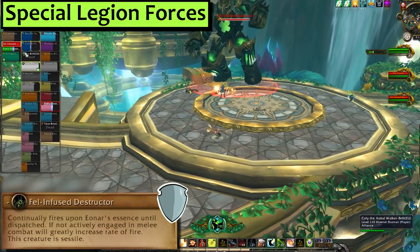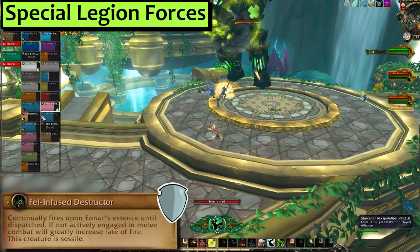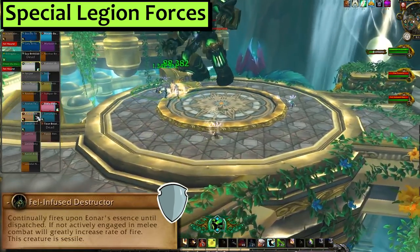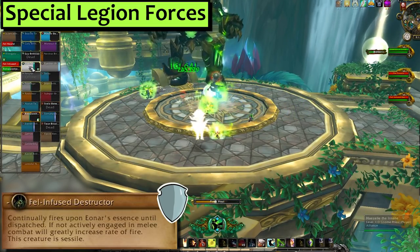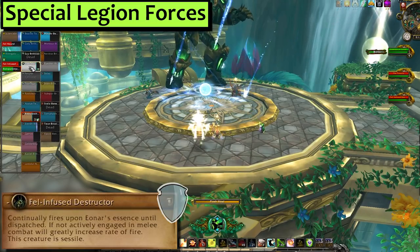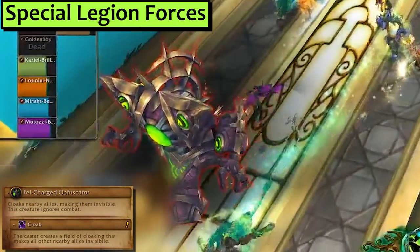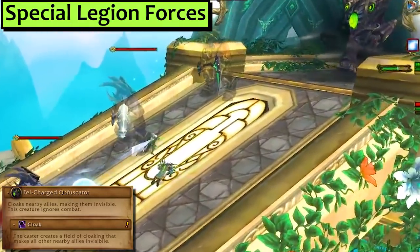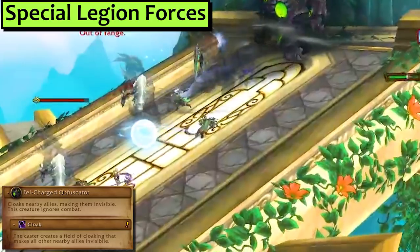Now I want to meet whoever decided to put the word 'Sessile' in the dungeon journal. If you're not familiar — and I wasn't — Sessile means fixed in one place, like a barnacle. I'm sad that they're standard demon mechs and not like a giant fel barnacle, that would've been cooler. Fel-charged Obfuscators can also be tanked, and those make any nearby demons invisible. A tank needs to pick this up and drag it away from the flow of adds. You want to kill those to get your tank back before you need them again.